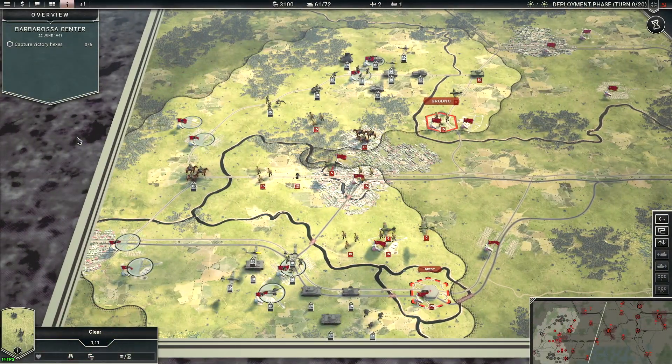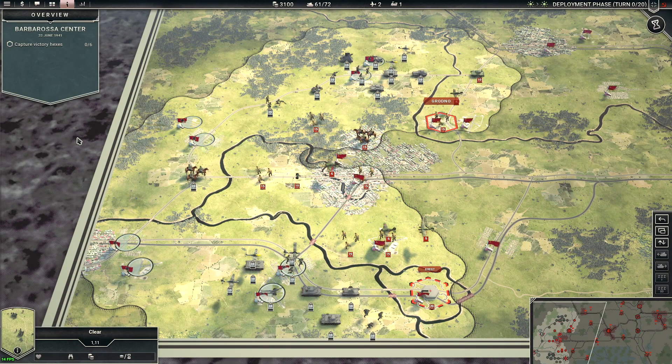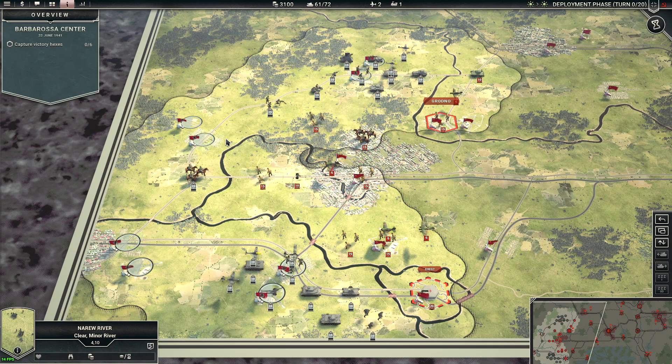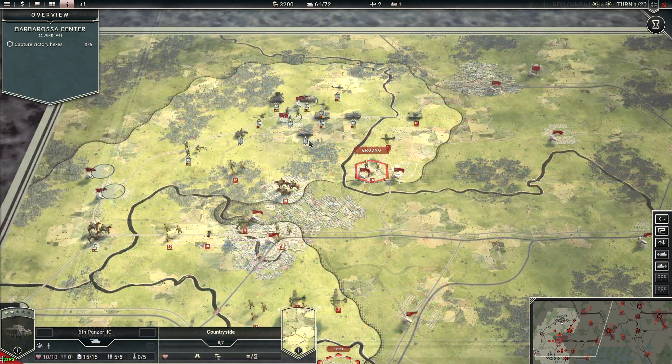Another pro: Flashback Games made a map that is just eye candy. A cool thing I also like about this map is the seasonal changes — they have variants for winter, rain, and more. Love that.